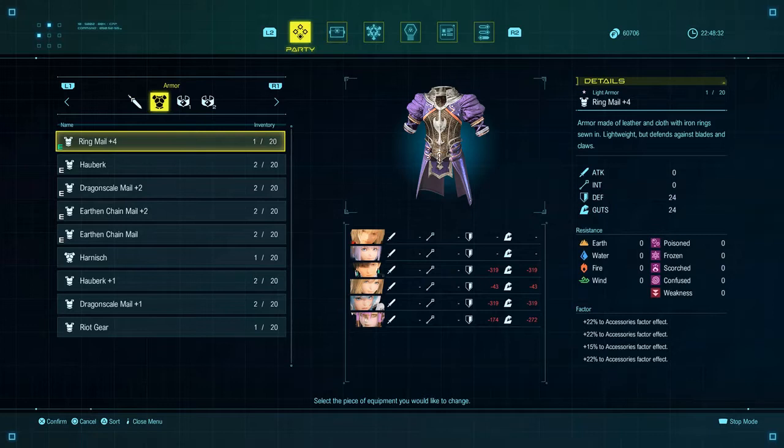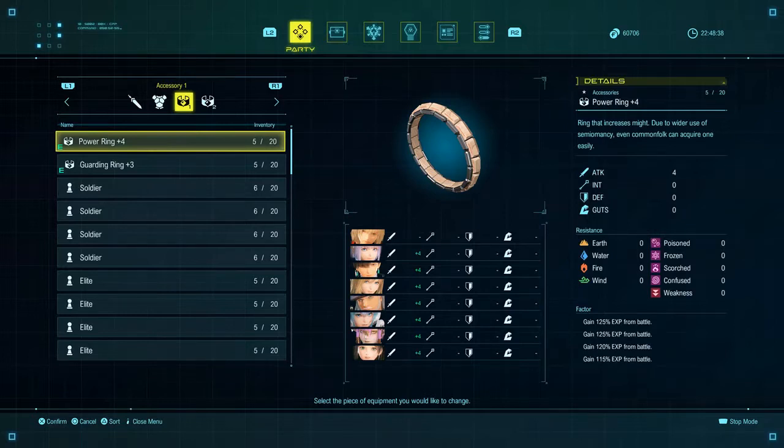If you don't know how to enchant, I'll be showing you guys later in the video. But moving on to the accessories, the Powering Plus Four also has the following enchantments, which are all EXP boosting enchantments. Now notice when you're crafting or making new gear, you'll notice the EXP gained in battle and EXP gained after you hit a certain combo — don't choose the combo ones, only choose the ones gained in battle.